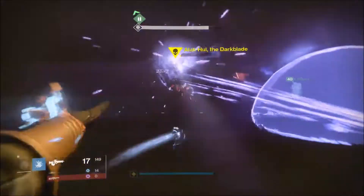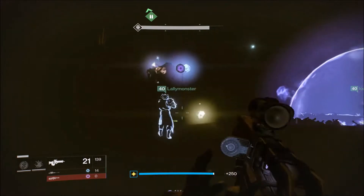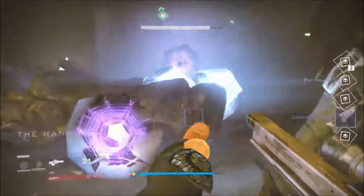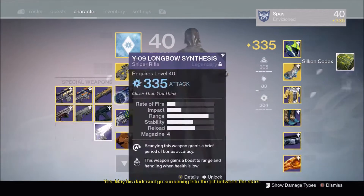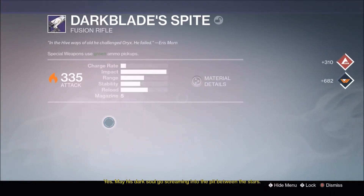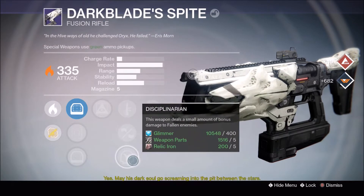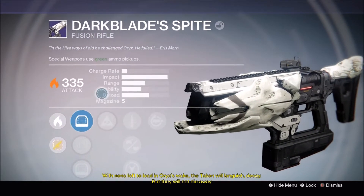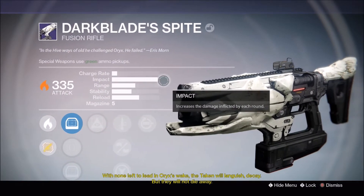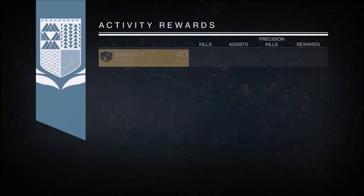I don't really need the Righteous Seven so I ended up dismantling it for some legendary marks. On to my next character, my Warlock, finishing off Alak-Hul with my insane melee. I get two legendaries, some blues, some worm spore from the ghost bonus, and I do get a Dark Blade Spite with Hidden Hand and Replenish. It has a Rifled Barrel which is decent, but I'd rather have Braced Frame because you really want stability on a fusion rifle. Rifle Barrel could be decent — I don't really know much about fusion rifles, so I think I ended up dismantling that one for legendary marks too.